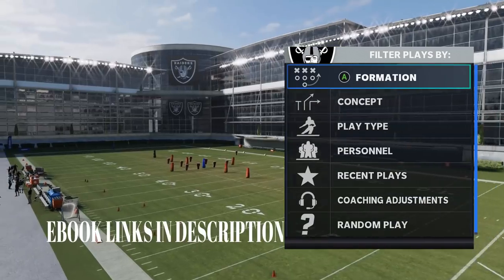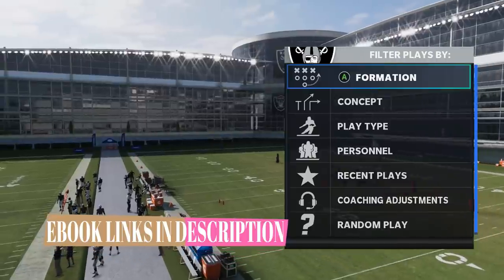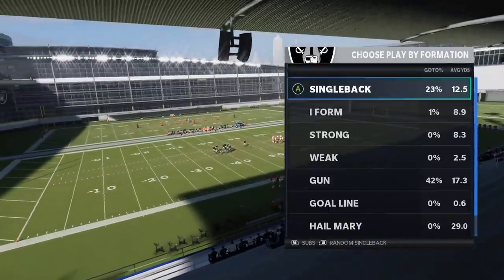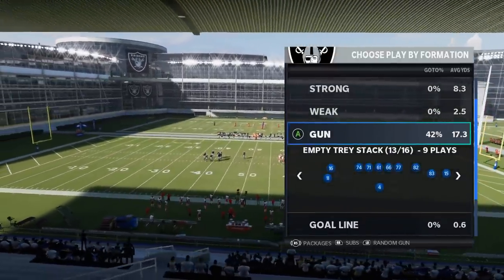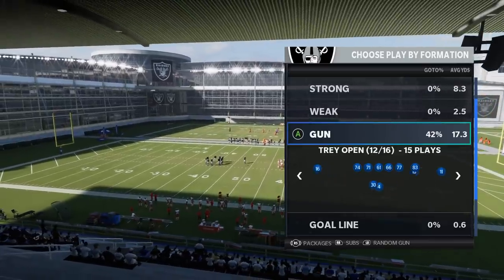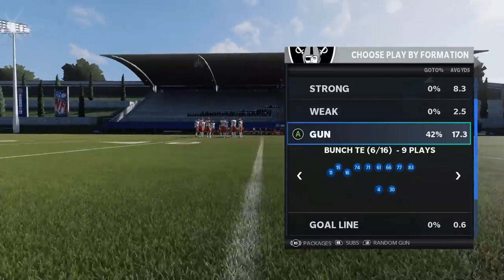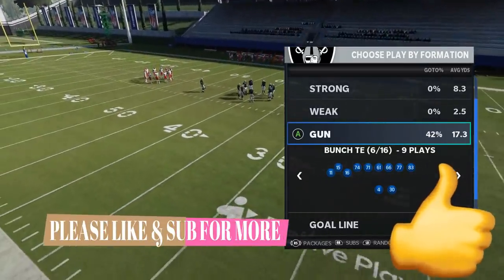A couple days ago I put out a scheme — I'll put a link in the description below if you guys missed that one. I think that was a running scheme. I've already got two schemes out from the Raiders, and this one's going to be number three. I have a lot of stuff I'm going to record for the empty tray stack, but that's a scheme I'm planning to put out down the line. If you guys want to see that, hit the like button and let me know in the comment section. But today's scheme is going to be the Gun Bunch TE.